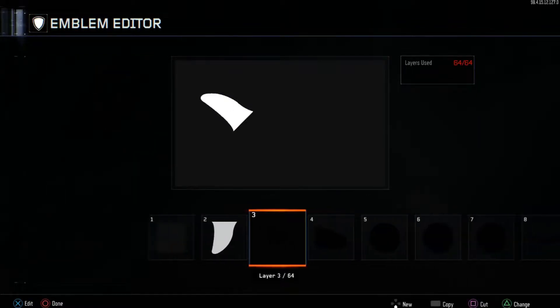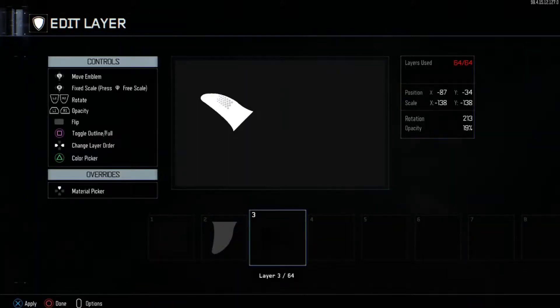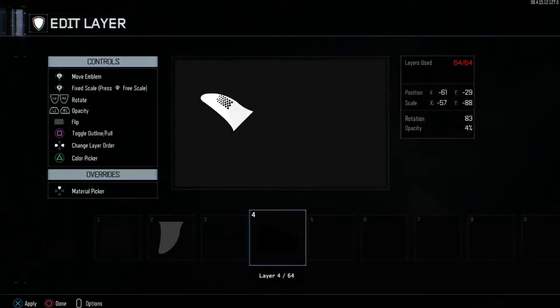Then you want to go grab Fade, which is in the patterns right next to the tools. You want to put it there and pretty much just turn that black because of the color we're using. Then you want to grab this layer called Podium — you'll find it in the tools. Put it here and it's black as well.